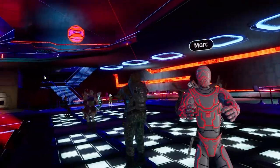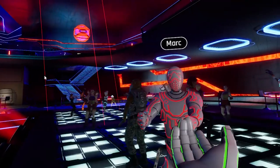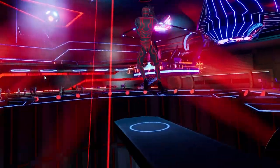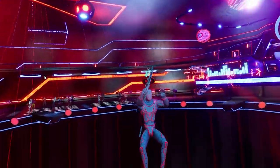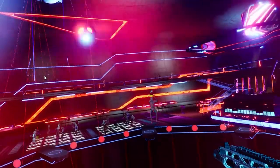Another thing you can do in zero G is do a duel. Make sure you offer a duel beforehand, then accept. Then you and your opponent jump into zero G and fight it out.